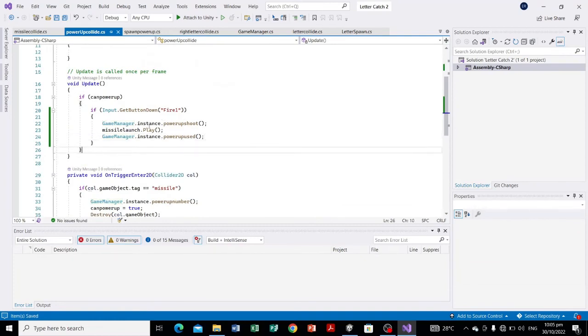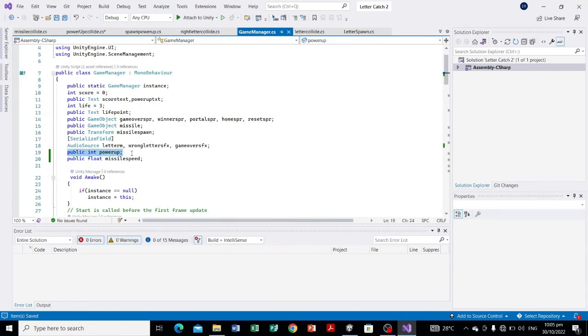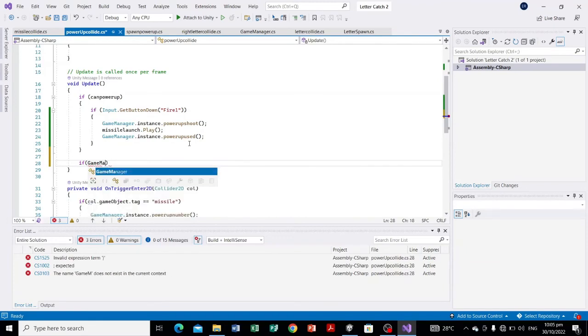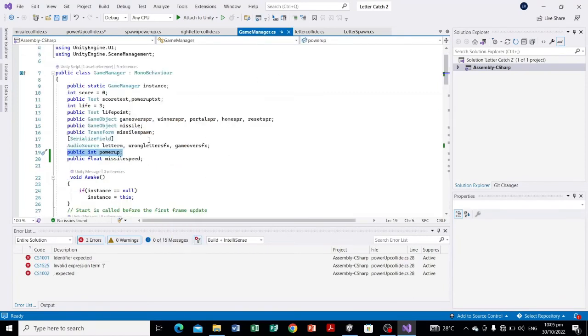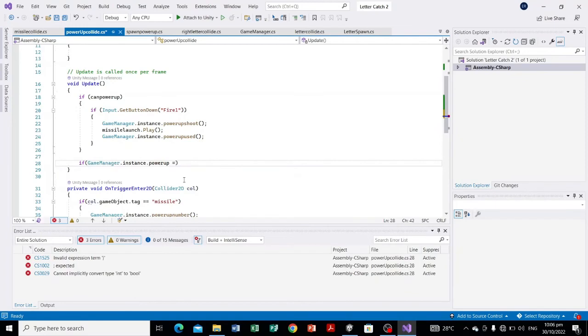To fix this bug, we're going to set canPowerUp back to false given a condition. In the Update function we need to access the 'powerUp' variable — the value we increment when catching the activator and decrement when using it. Back in PowerUpCollide, to access a variable from GameManager, type GameManager.instance dot the variable name — make sure it is declared public. So: if GameManager.instance.powerUp is less than or equal to zero...